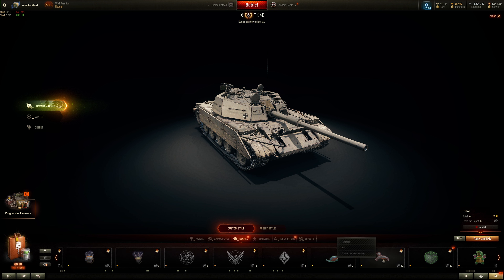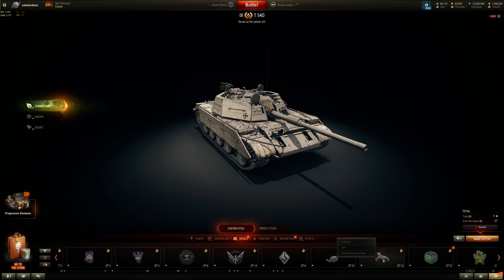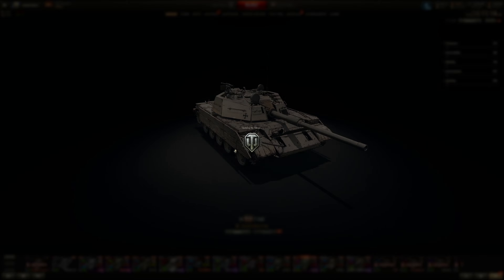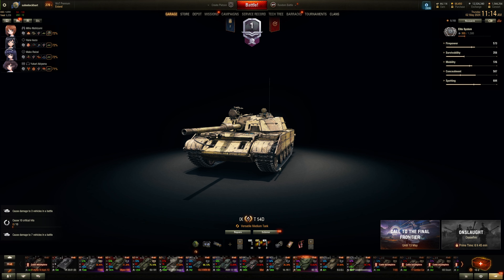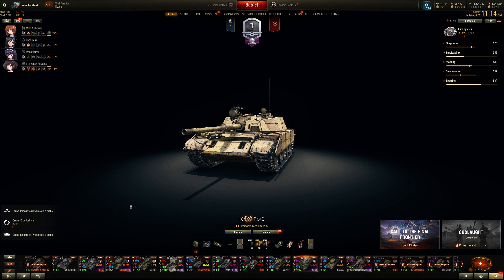Only like two or three 2D styles, one 3D style, a bunch of freaking decals. Three of the red ones — there are supposed to be green ones too, right? There should be green or random color ones. Lots of freaking camouflage and decals. It's not even a freaking 3D style — it's just a decal or camouflage paint. So theoretically I've gotten it, but it's not the preset.